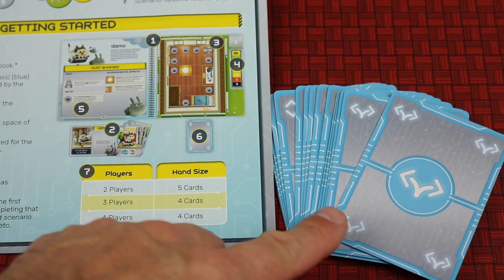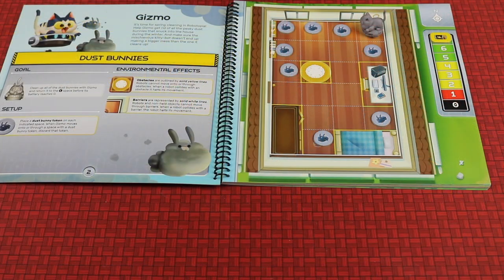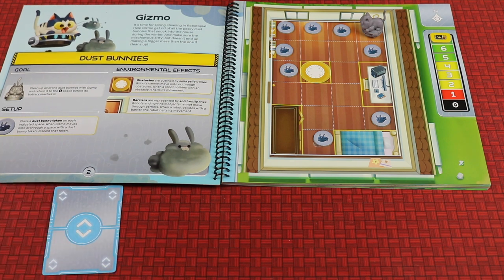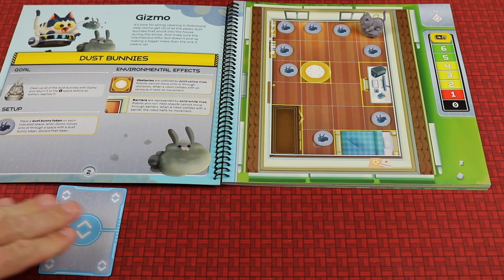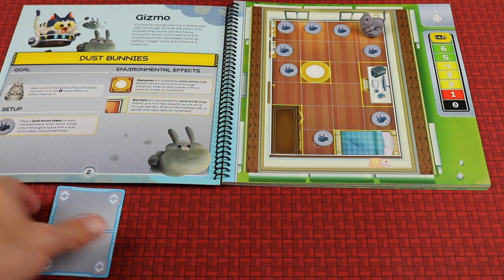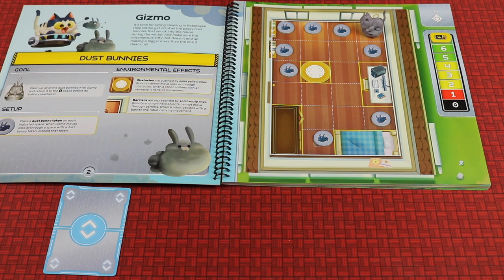The deck gets shuffled and each player receives a certain number of cards depending on player count. Each player can at any time play a card face down — there's no turn order. The trick is you cannot say anything to anybody, similar to the game called The Mind. Players are programming cards face down. The back of a card tells you it's moving either forwards or backwards, but you don't know how far.